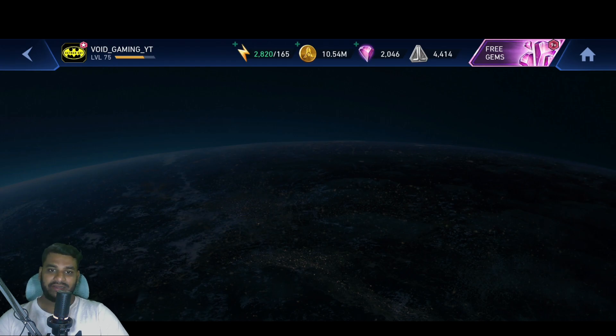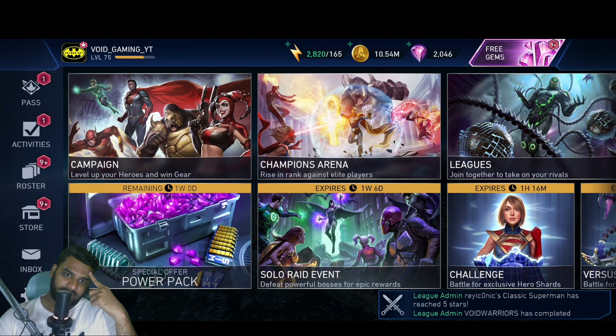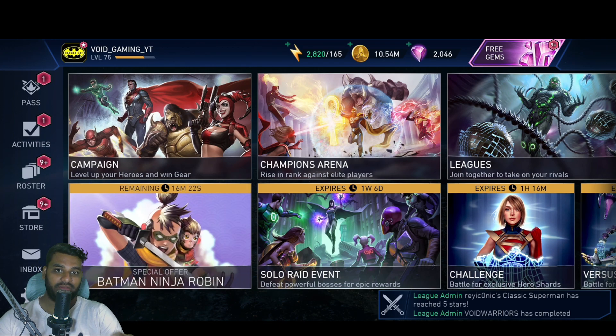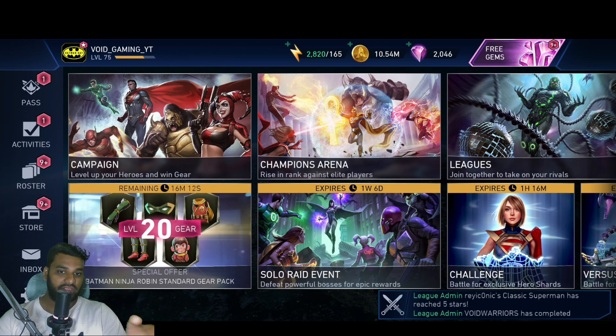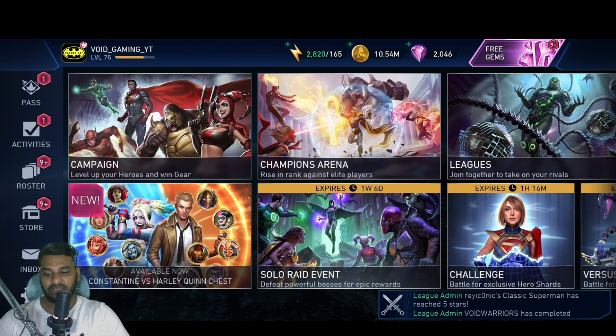You should have received your accounts back — just update the game. Here's how I did it: I logged into the game, got a message that an update was available, clicked OK, and it took me to the Play Store where I updated. If you can't find the game in the Play Store directly, just log into the game, click OK on the update prompt, and it will take you to the Play Store page to download.